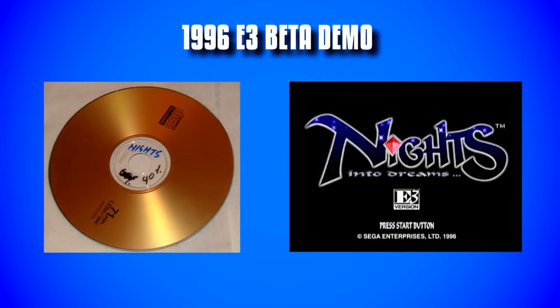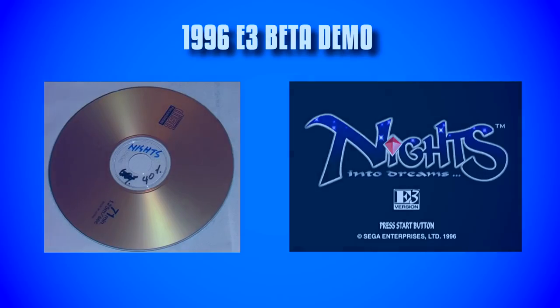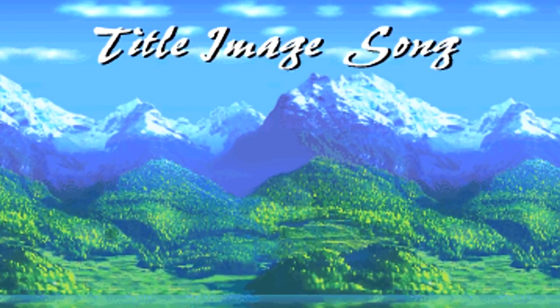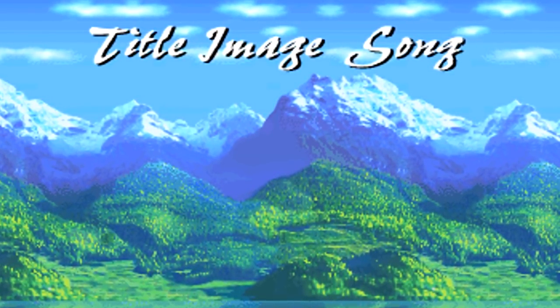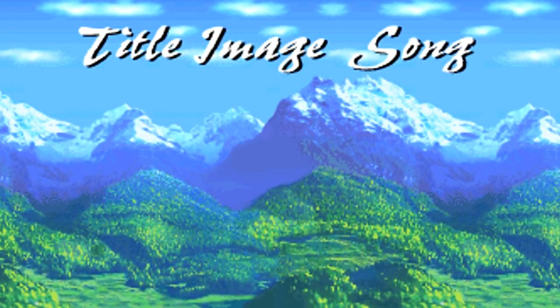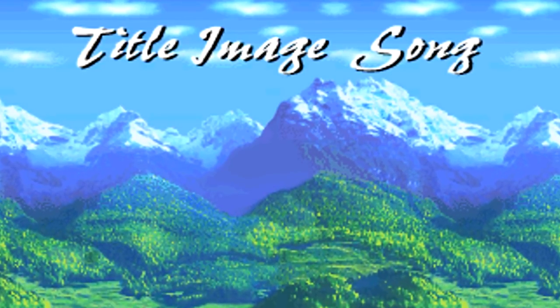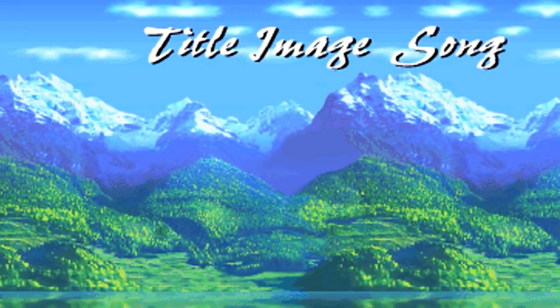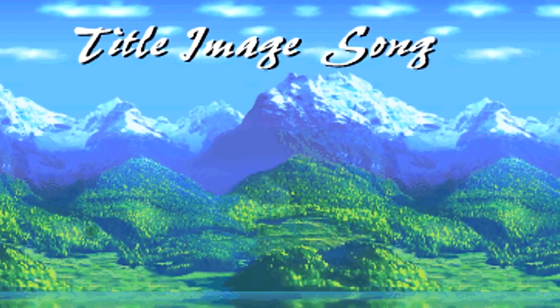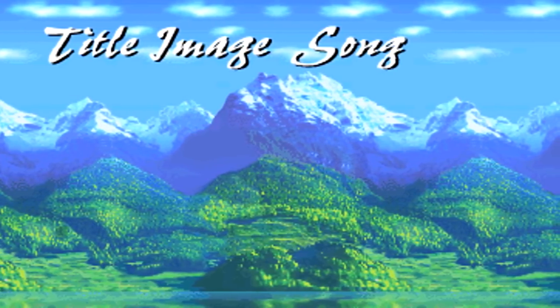Now I'm going to talk about the 1996 E3 beta demo. These discoveries are only found in the data for the demo and are not in the final retail release. Ketrin was able to manually piece together an unused image located in the data for the demo's title screen. The image depicts a slightly altered version of Spring Valley's background render. Notable is the text accompanying it, which features graphics for the words 'title,' 'image,' and 'song.' Since these assets were located in the title screen data, this might have been an early version of the title screen with placeholder text, an abandoned advertisement screen, or leftovers from a basic debug menu.